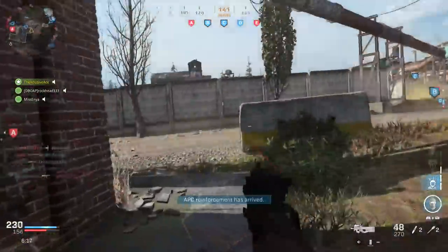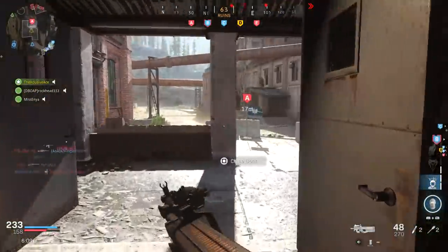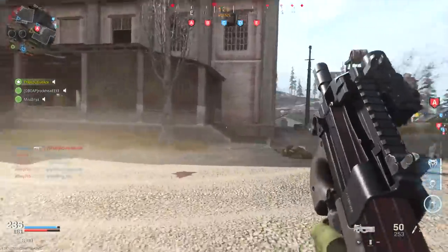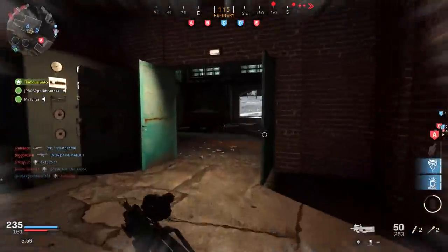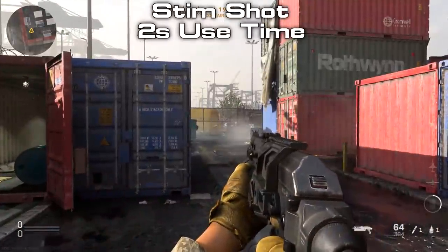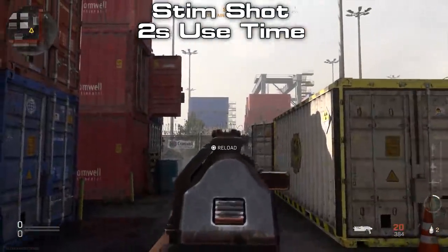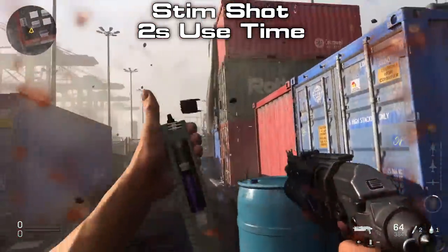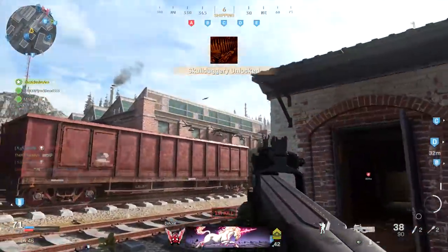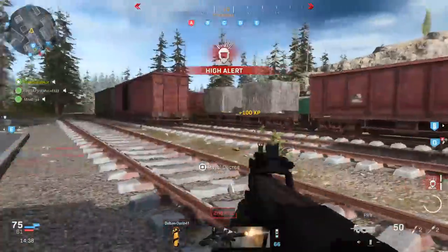Now I want to move on to the Stim Shot tactical equipment. With this you spawn in with two of them, whereas with most other equipment you only get one. The way it works is when you take damage you can pop that Stim Shot and it will trigger your healing immediately, and that heal time will be very fast. While using the Stim Shot this takes roughly two seconds. During this time you can't aim down sights, but you can still hip fire, and you also can't mantle on objects — that's something to really pay attention to, as it has gotten me killed quite a few times.